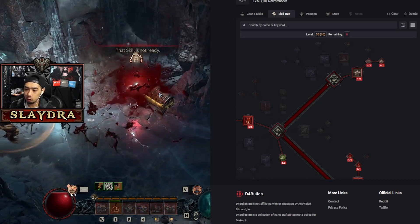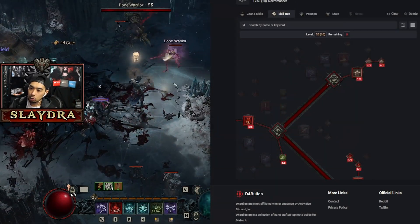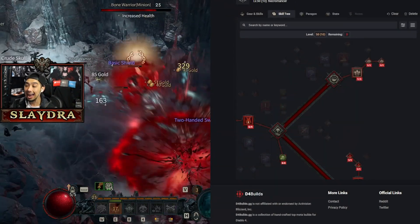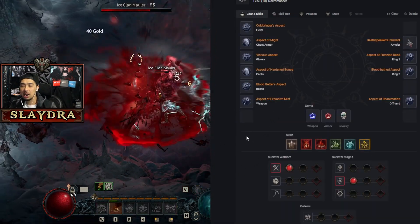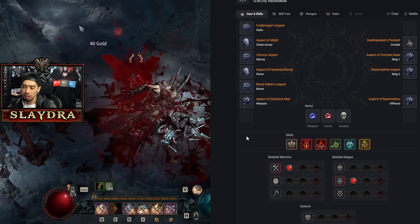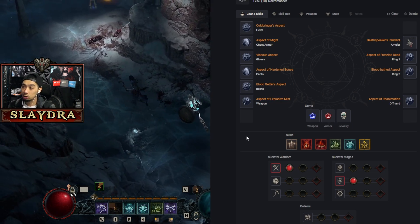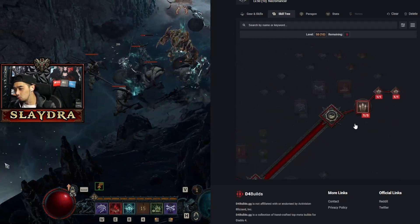Starting off, let's go over the build in terms of skills and gear. You can't start off playing with Blood Mist — you're going to need to get a legendary aspect applied first. Once you have that, we're basically just going to be scaling minions, since minions are a fan favorite of the Necromancer. Eventually you'll get this build to where you just melt content. Let's go over the skill tree from the very beginning.